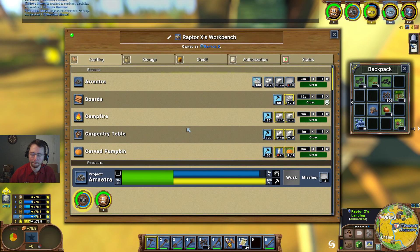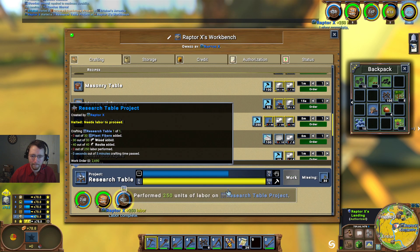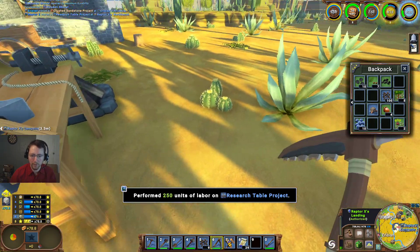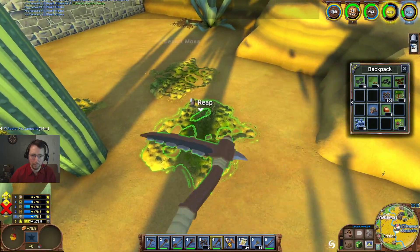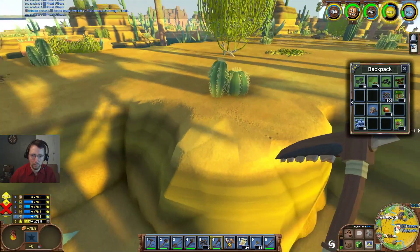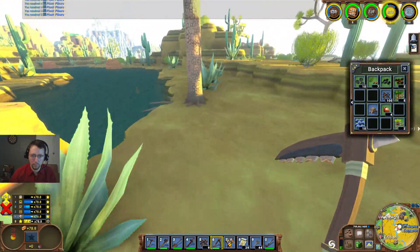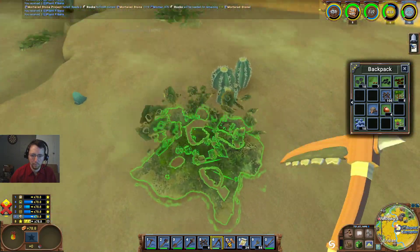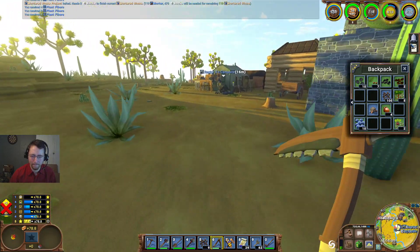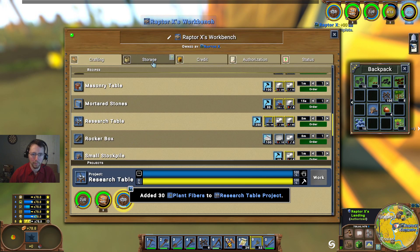We'll go ahead and queue up what we need to make here. And we'll see about harvesting ourselves some plant fibre — four, eight, twelve — decimating the local plant population, of course. There we go, that'll be enough. Thirty plant fibre, perfect.